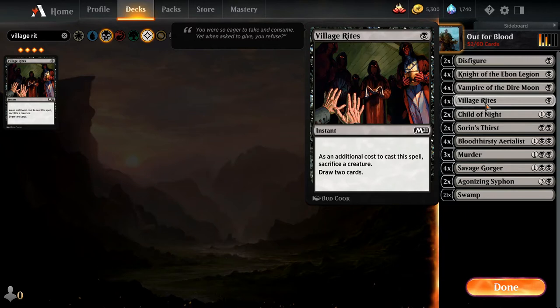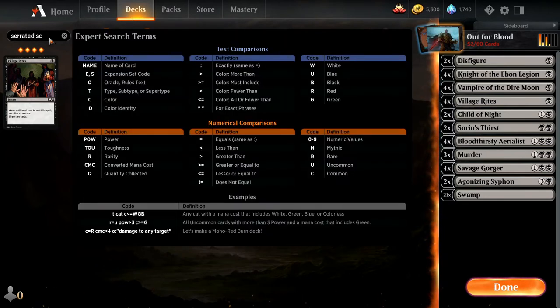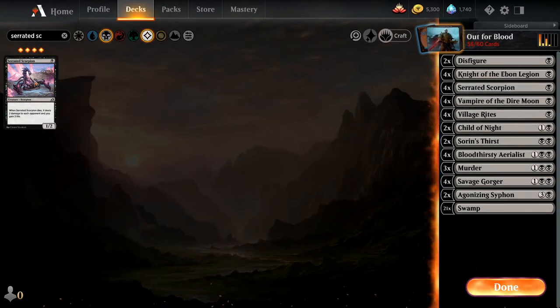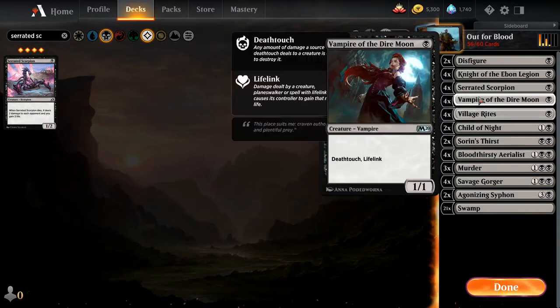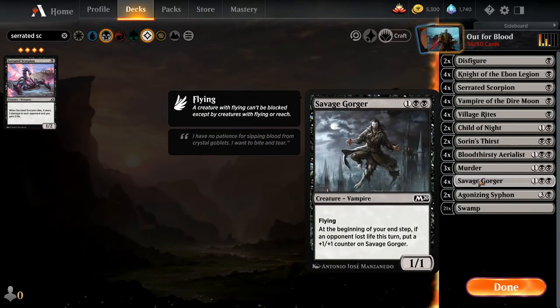Village Rites has good synergy — it's only one black. A lot of the time I'll use it defensively: if my opponent removes a creature, I'll sacrifice it in response to draw two cards rather than using it proactively. We're also adding Serrated Scorpions: when they die, they deal two damage to each opponent and you gain two life. You can see the synergy — if we sacrifice a Scorpion to Village Rites to draw cards, it also activates Bloodthirsty Aerialist and, if it's our turn, Savage Gorger too.